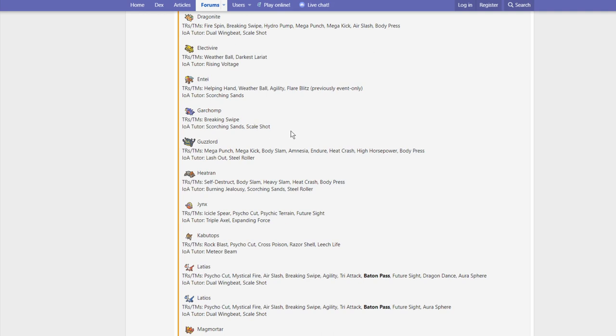Garchomp gets Breaking Swipe, Scorching Sands, and Scale Shot. I could see Scale Shot being a thing — Swords Dance Scale Shot, essentially a Dragon Dance in an attack. Guzzlord gets Mega Punch, Mega Kick, Body Slam, Amnesia, Endure, Heat Crash, High Horsepower, Body Press, Lash Out, and Steel Roller. I think the biggest buff for Guzzlord is probably Steel Roller because it can now fight back versus Fairies. Before you had to run Heavy Slam to hit Fairies, and that was dependent on weight which wasn't always reliable.